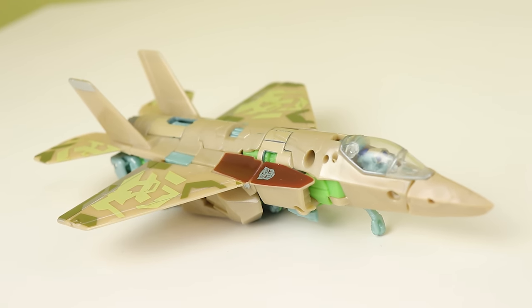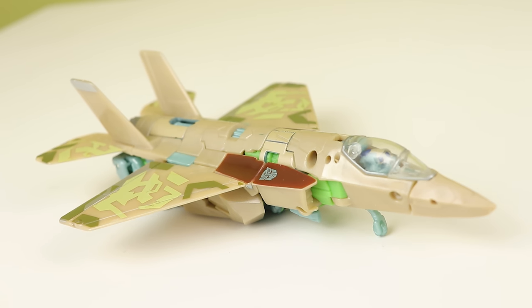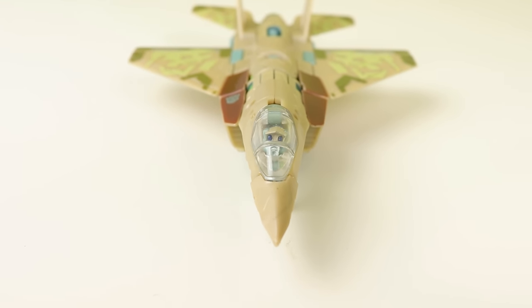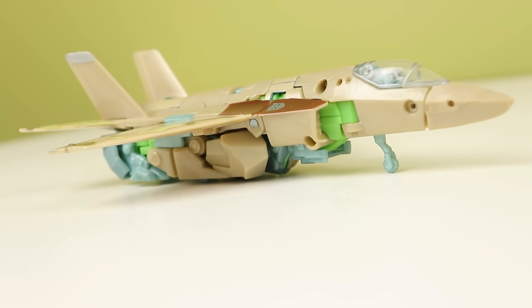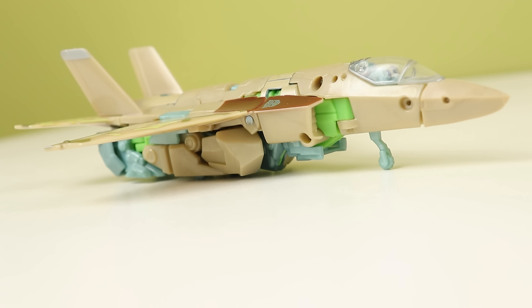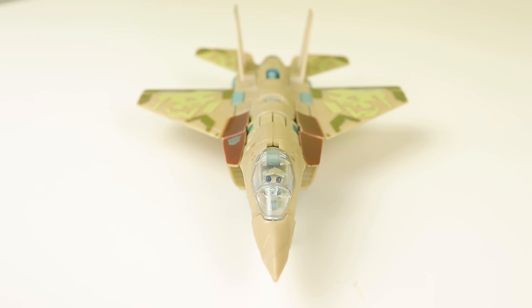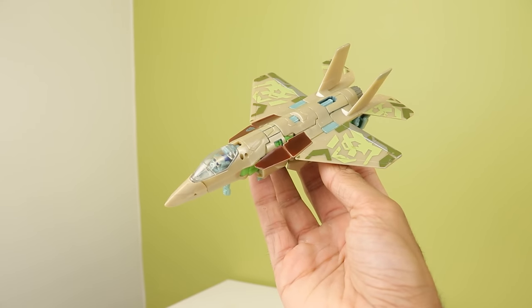This toy has a pretty unassuming jet mode — it's just plain and brown, not the most thrilling thing in the world. His head is permanently poking through the front, and I'm not the biggest fan of that. Maybe if the cockpit was tinted or all black it would have covered that spot, but as it stands it's quite distracting. He is pretty clean though — some under-kibble, but it's not the worst I've seen. The plain deco looks very knock-off to me, and the other versions of this mold do a much better job on the deco. He does have rolling landing gear, so that's a plus.